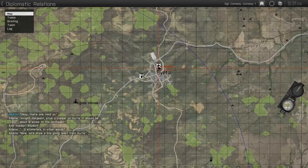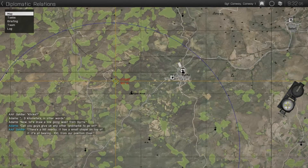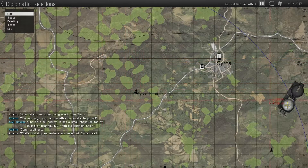Now let's draw a line going west from Syrta. Can you guys give us any other landmarks? There is a hill nearby. It has a small chapel on top of it. It is at bearing one-three-zero from our position. Over. Copy, wait one. That's probably somewhere southwest of Syrta itself.